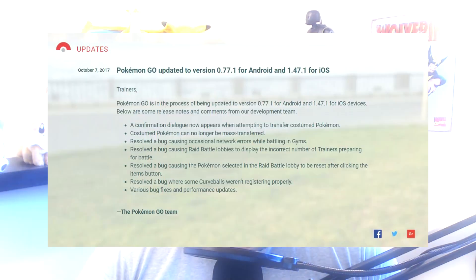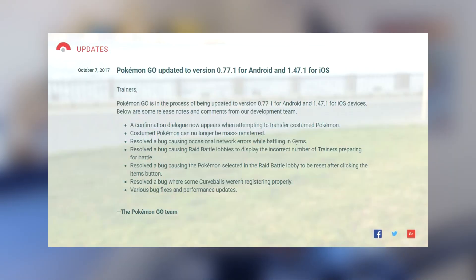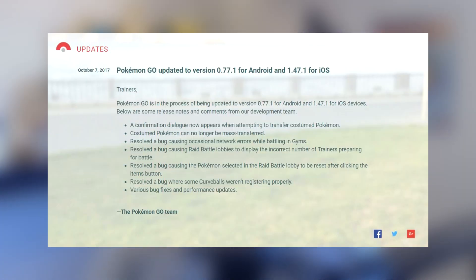I downloaded the update last night, went out today, and caught four Entei in a row — four in a row! Anyway, let's get into the actual update. This is from pokemongolive.com. Pokémon GO has been updated to version 0.77.1 for Android and 1.47.1 for iOS. This is one of the best updates I've seen in a while.